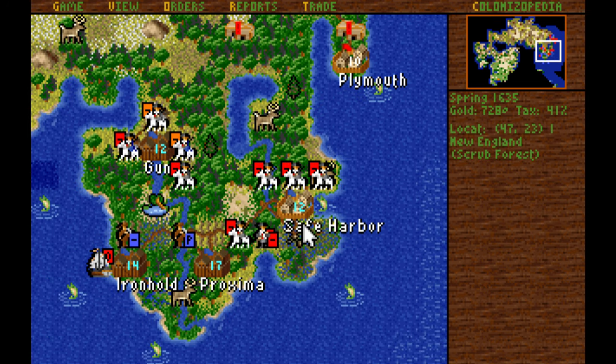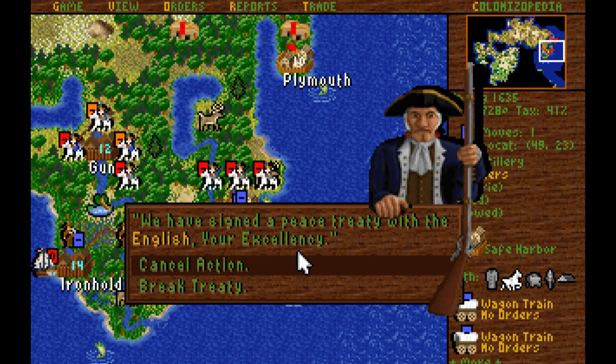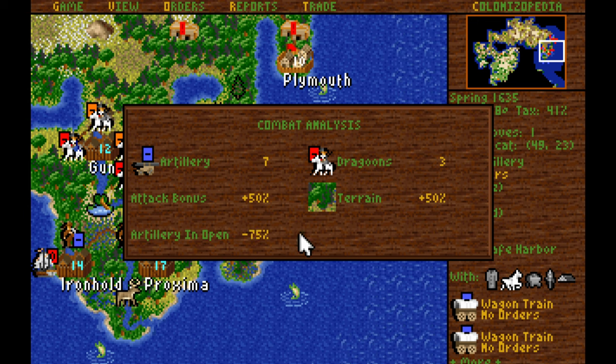With our scout in position and ready to speak to the English if we need to, I do believe it's time to say: screw you, get off my land. A peace treaty — break it. Artillery in the open does reduce our strength — gotcha. We showed pretty decent odds against these guys.